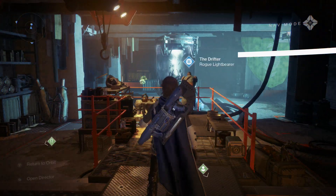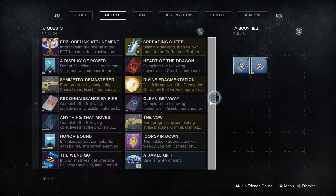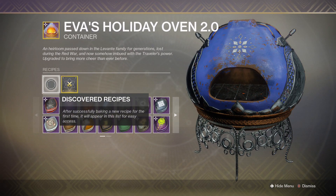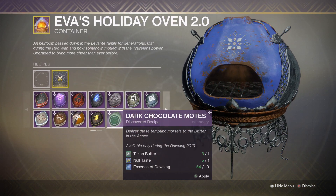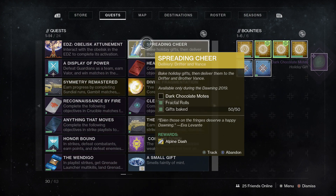Okay, the Drifter is right here. We're going to quickly make those dark chocolate boats since we don't have them in our inventory. One more time to the oven — dark chocolate boats, there we go. Good thing we have enough for those. Dark chocolate boats done — we'll deliver them to the Drifter right now and we'll get our Alpine Dash Sparrow.